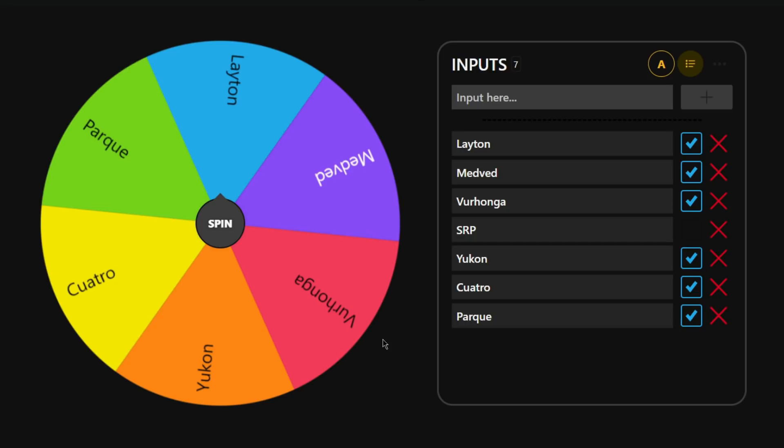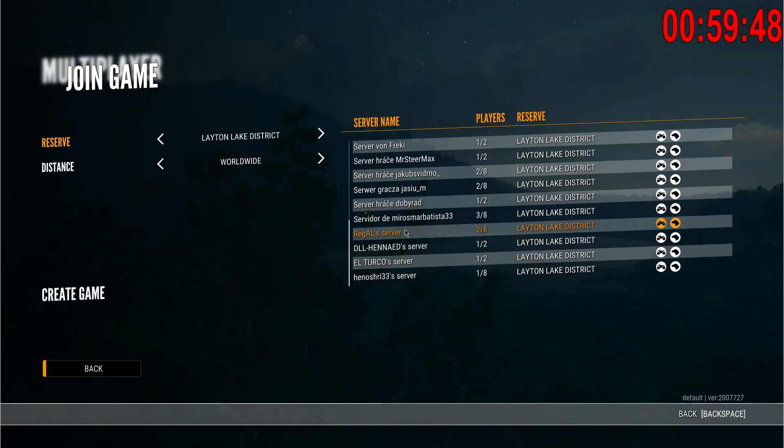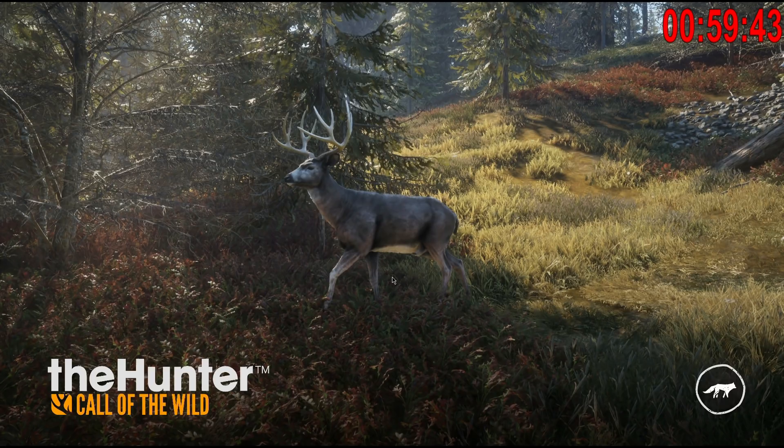We got Layton Lakes, which is actually not bad. I can find quite a few blacktail and elk in a short amount of time there. We've done one Layton episode before - at this point I think we've only done Silver Ridge Peaks and Layton. On the bright side, Layton has so many more servers to select from. In the last episode we got a turkey and then a pronghorn towards the end, so let's hope today is similar.